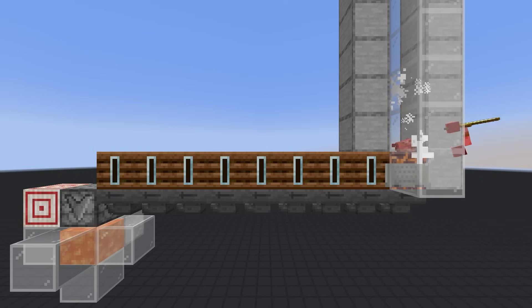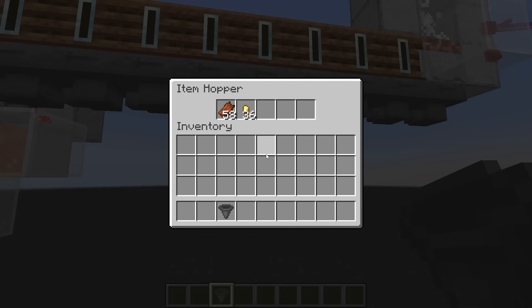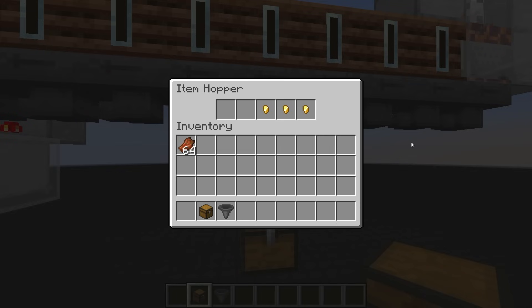We can remove items from the line with a hopper below, which will pull the items into the hopper. We only want gold nuggets though, so to prevent other items from being pulled in, we can put one gold nugget in each slot. This works, but it can only sort out five stacks of gold nuggets before it stops working. If we add a chest to the bottom, the initial gold nuggets will drain into the chest and we will no longer be filtering the items.